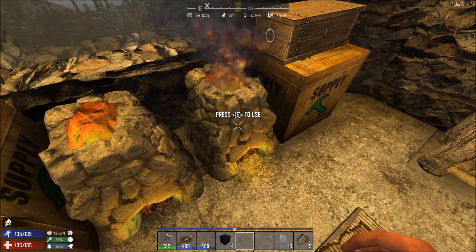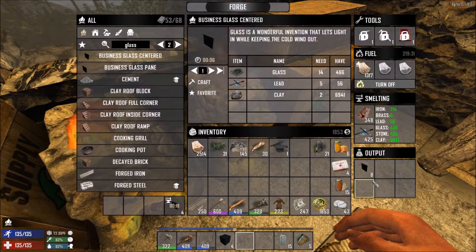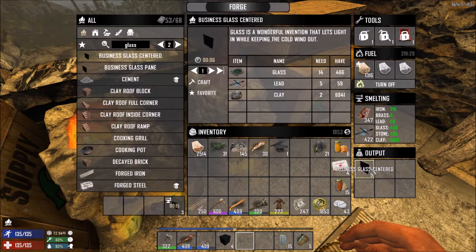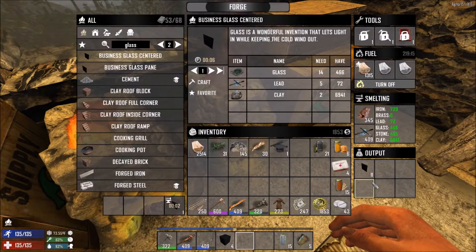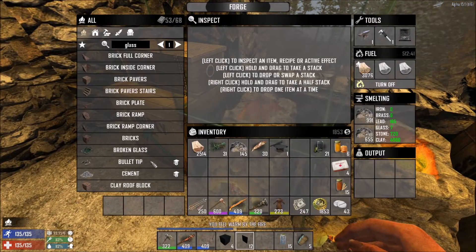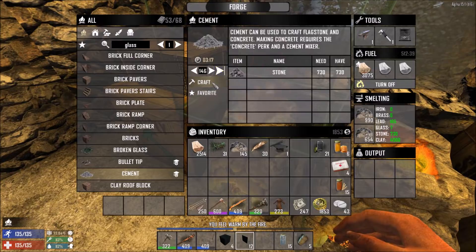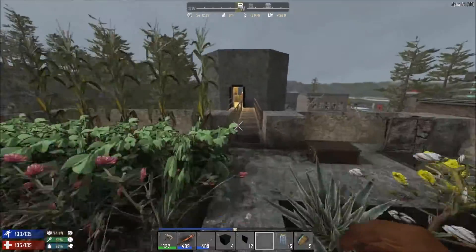A little time later: I've crafted four business glass blocks which is what we need for the ceiling light, and then we're making some business glass centered because I prefer that for the actual windows. We've just about finished - seven, six, five - and then we'll go and glaze the chemistry room. I'm going to turn the forge back on to keep crafting cement because we need lots of the stuff.